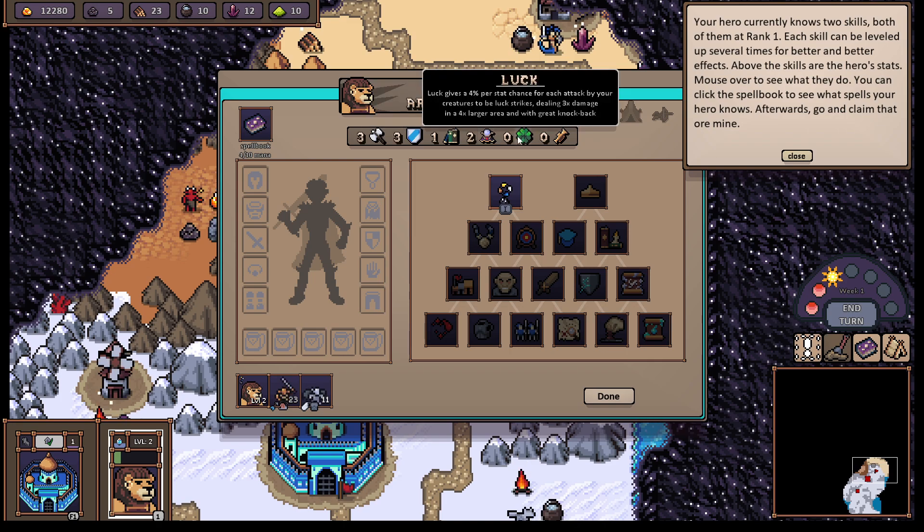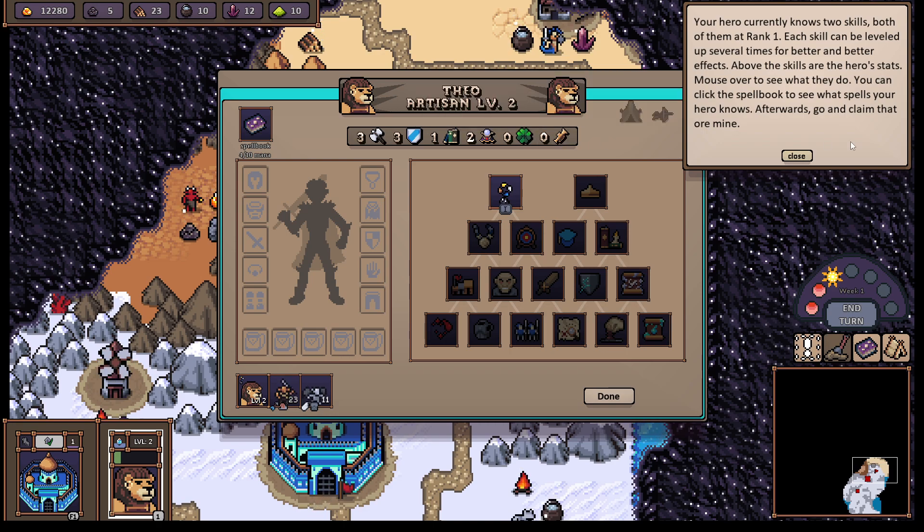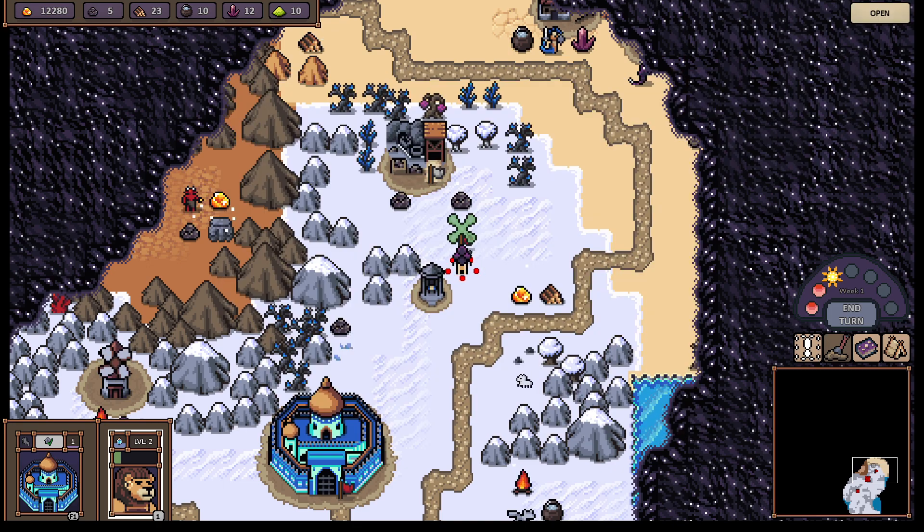Knowledge increases the max mana by 10 and daily mana regeneration by 1 per stat — so we have 1 mana regeneration currently, meaning every 6 days I can cast my spell. Spell power increases the effectiveness of all spells cast by the hero by 5% per stat and decreases the spell cooldown. Luck gives a 4% chance for each attack by your creatures to be lucky strikes, stealing extra damage with a great knockback. Morale gives your creatures a chance per second per stat to enter high morale, where they move and attack twice as fast for 10 seconds. Kind of reminiscent of Heroes of Might and Magic — there's a clear inspiration going on here, and I love it.